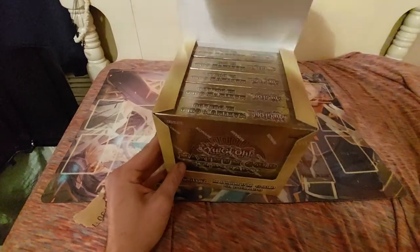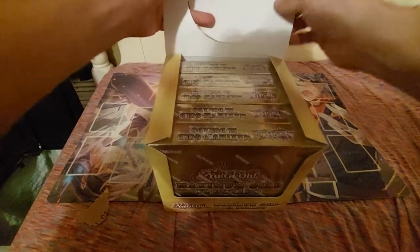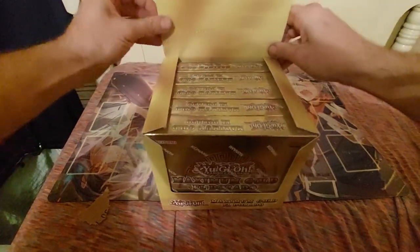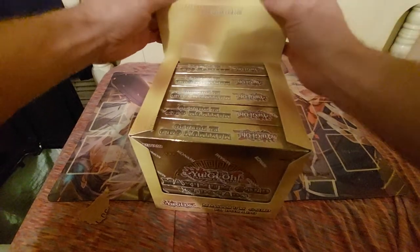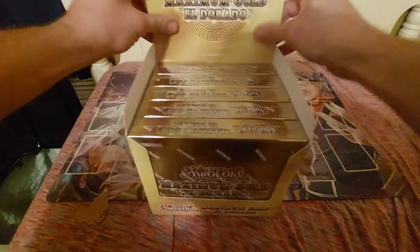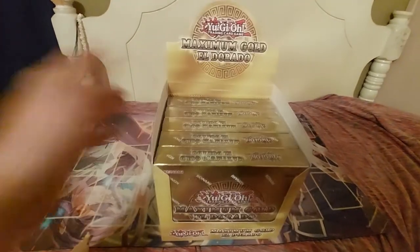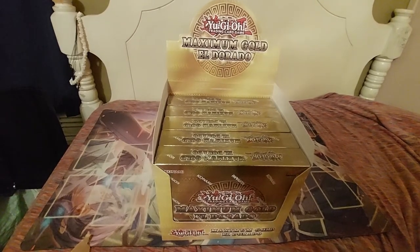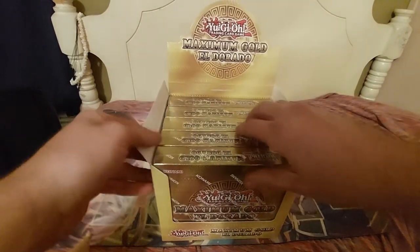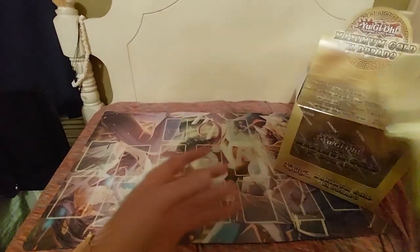I really like what they did with the display box — it actually looks really pretty. It opens up like this, and then you got the usual box open. We don't have our table right now because it's loaded with Yu-Gi-Oh cards from our multiple pulls, so we're doing this on the bed today. Let's dig right in and open up our first one.